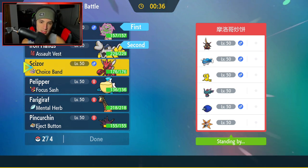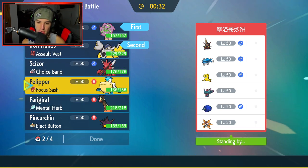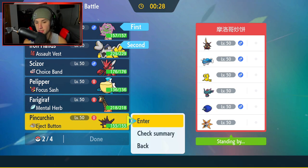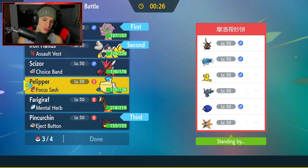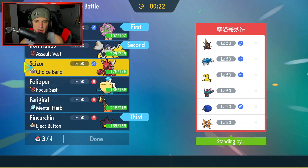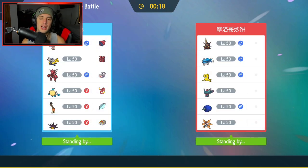We're gonna get Spirtomb out here for the first time and also lead the Fake Out user. I do like that. I'm gonna bring Pincurchin as well - it could be pretty solid here. Do I get rain going with Pelipper or bring Scizor? I feel like Scizor gets a lot of work done, so I'm gonna go Scizor here - bring my lovely little Choice Band Scizor. Let's lock it in and grab ourselves a win in match number two.